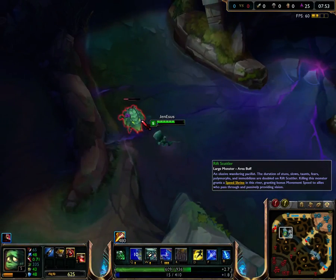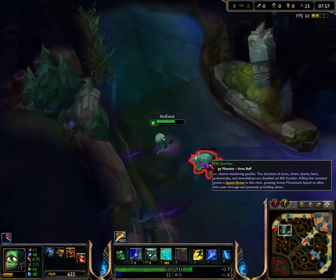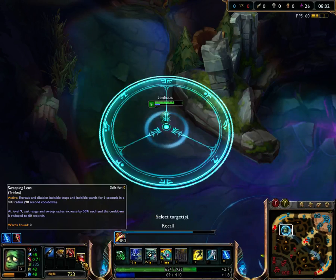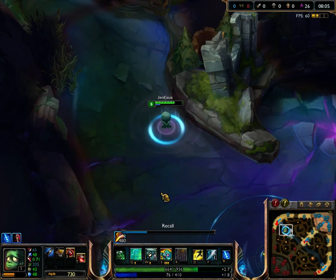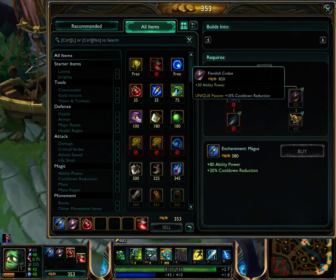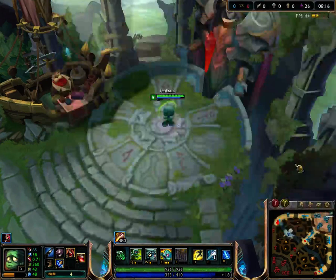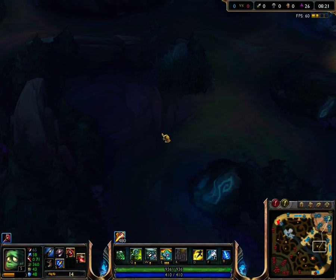That's really going to help with clearing out wards. You can save your Sweeping Lens for the other side of the river. Here I'm going to go back, finish off the Codex, pick that up, and grab another pot. At this point I'd probably want to start looking at ganking if I hadn't done so already.